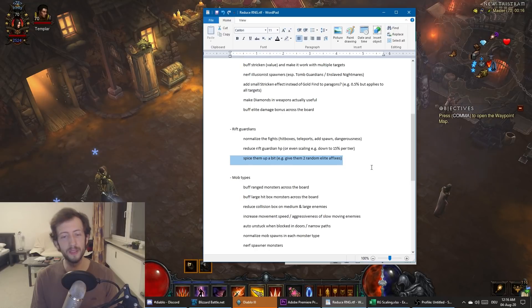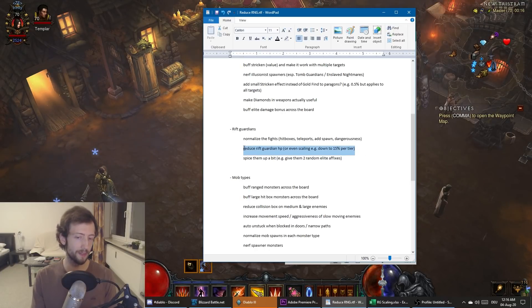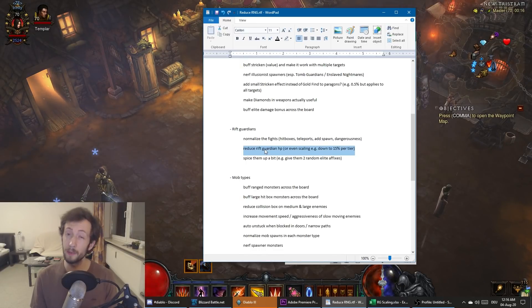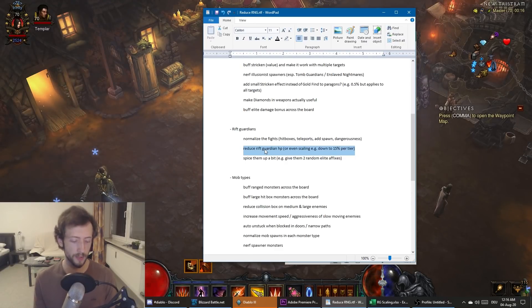Rift Guardian fights need to be shorter. For my Demon Hunter, I did the other day an eight and a half minute Rift Guardian kill on 150 solo — that was my setup with Stricken and Singleout on a dual-build, trying to get more damage. It was the average with Gundaluk in a cold snap, a normal single-target Guardian — kind of what you want. Eight and a half minutes is way over the top.